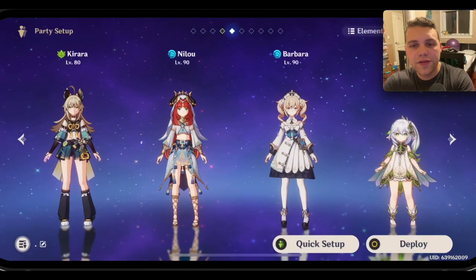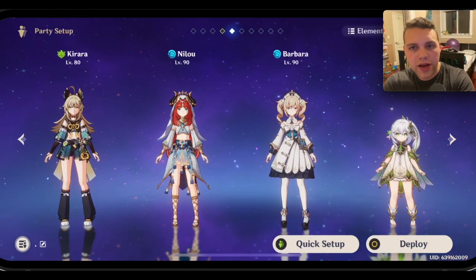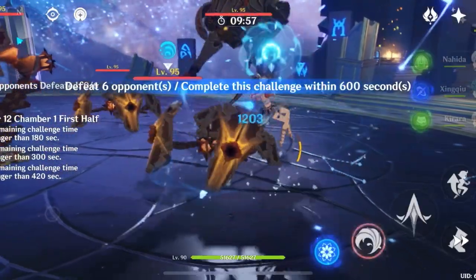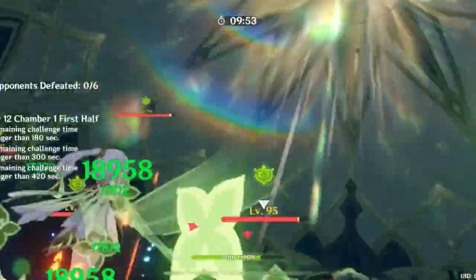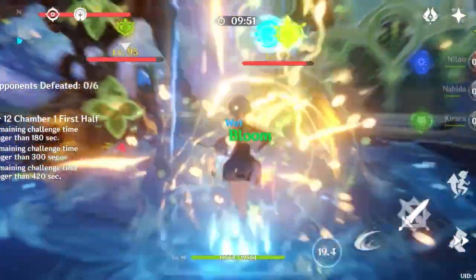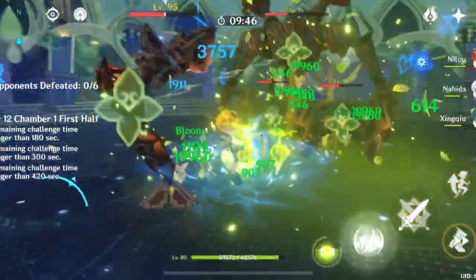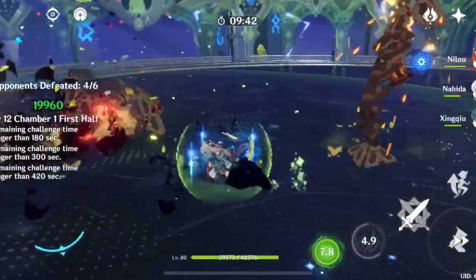For Nilou, this was the first team I tried and I expected her to be pretty good in it. I didn't like it as much as I thought I would. I think I'd like it a lot better with Kokomi instead of Barbara, but without C4, Kirara's application really requires a lot of management to keep Nahida's skill refreshed. And because you really want to be on-field with Barbara, it can be a little cumbersome to switch back to Kirara and then back to Barbara.